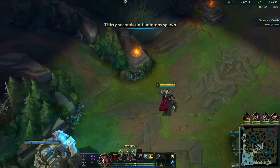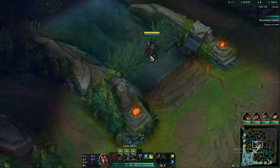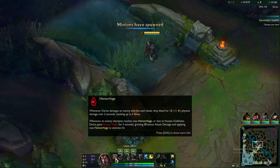Darius has got a massive axe that he wants to be dropping on people's heads. The way we're going to play this guy is very aggressive. He's a lane bully. You want to get up in the face of whoever you're playing against and build up your passive, Hemorrhage — whenever Darius damages an enemy with his axe's blade, they bleed and take more damage over 5 seconds.